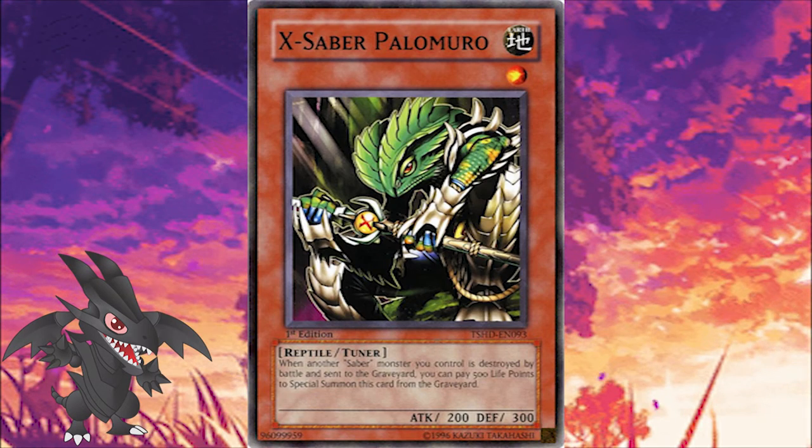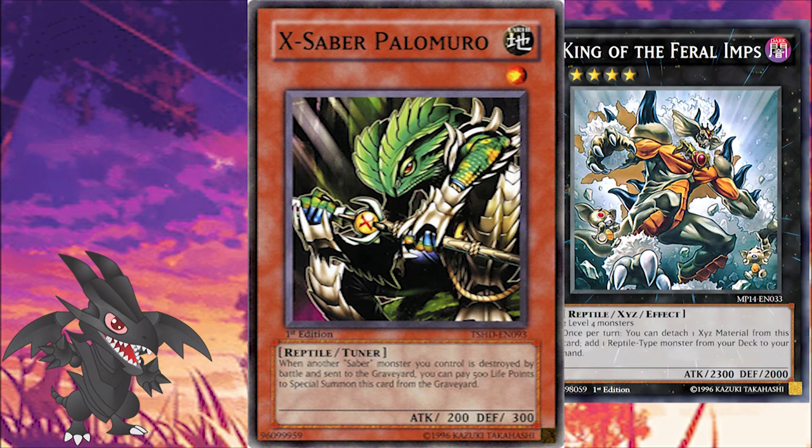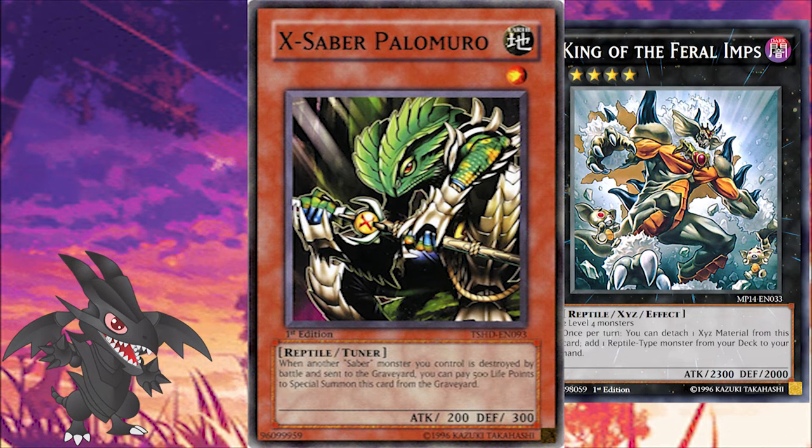And the card that takes the bronze is Ex-Saber Palomuro. I'd be lying if I said this card didn't inspire me to make this list. Palomuro was relevant during Pepe Magician Format in 2015-2016. The only reason this card was played were its stats. The card is a level 1 Earth Reptile Tuner. Being a reptile made it searchable thanks to the then very popular King of the Feral Imps. Being a level 1 Earth Tuner made it possible to be used with a level 4 Earth Monster as material to summon Naturia Beast. The popularity of this card had nothing to do with its effect whatsoever.